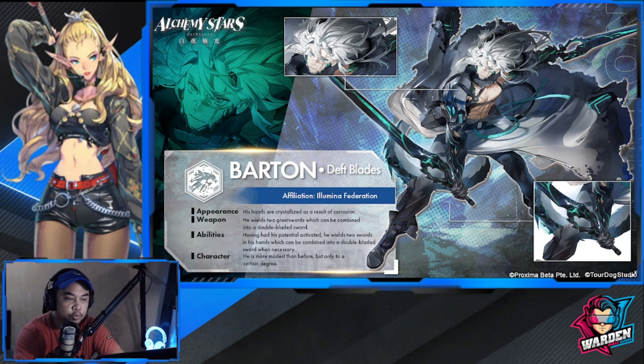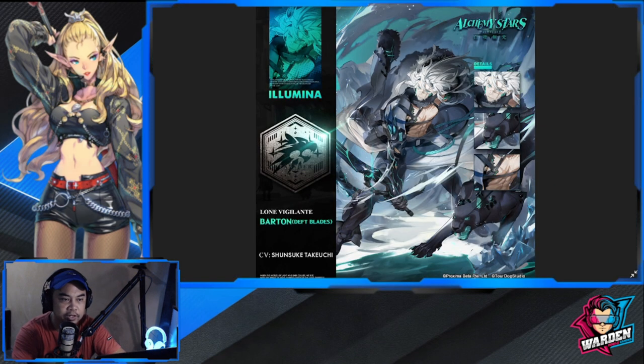We're going to go with the preview of both Barton and Vice. Again, going back to the artwork — hands down to the team at Alchemy Stars. You guys always do a good job in terms of putting your best foot forward with the artwork, appearance, weapon abilities, and character design. Moving on — Barton has a puma; again, tremendous.